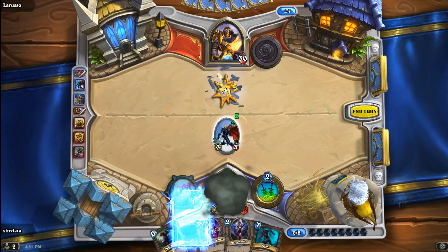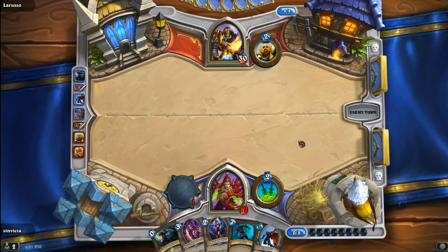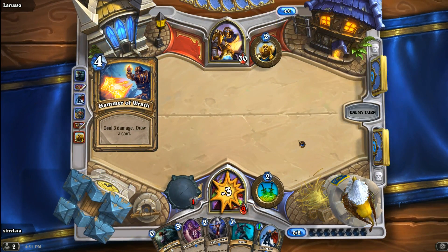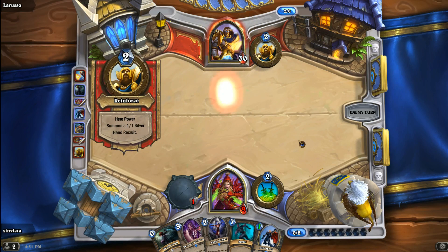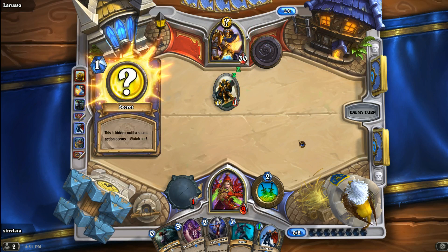Let's Shadow Step the SI7 Agent back to us — that way we have it again as a cheap card to play. Next turn, unless something drastic happens, we just play Sprint and get our cards back. Haven't seen the Gadgetzan Auctioneer, haven't seen any of the Conceals. Hammer of Wrath comes out — that takes us down to 9 hit points. If he has another True Silver Champion, the game is pretty much over. You either got it or you don't.